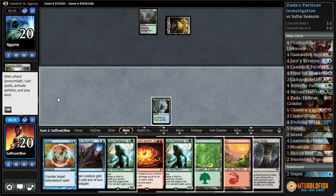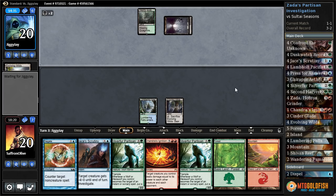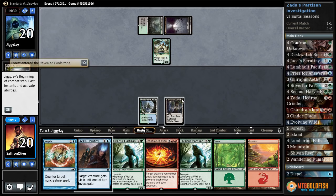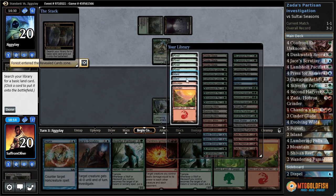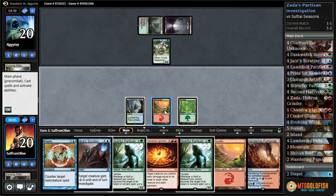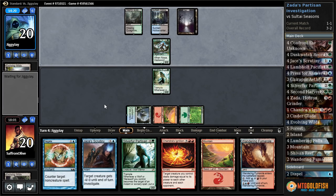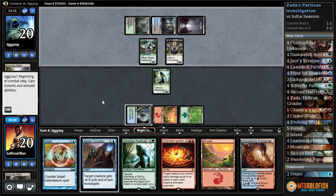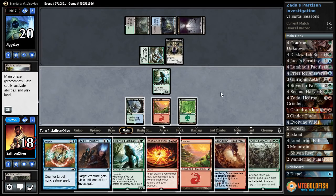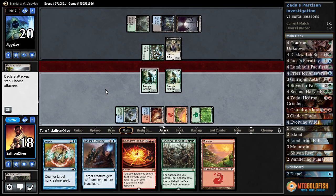Evolving Wilds, cracks it. Opponent's gonna pass. We're going to Evolving Wilds — I don't think we need to Negate this turn. Swamp and Nissa — all right, this is annoying. Gets a land. We crack Evolving Wilds, get a mountain. Play forest and a Silver Fur, pass the turn. Sunken Hollow and Kalitas.